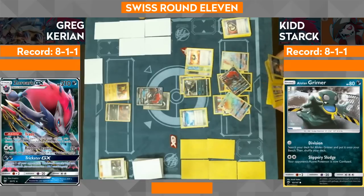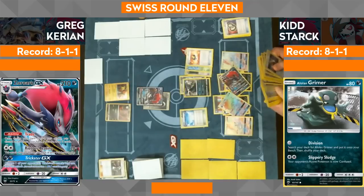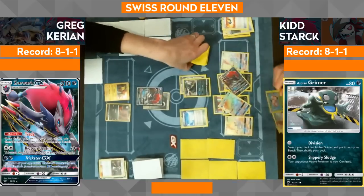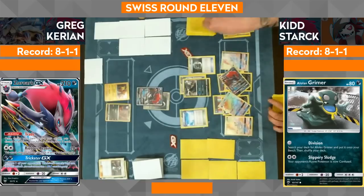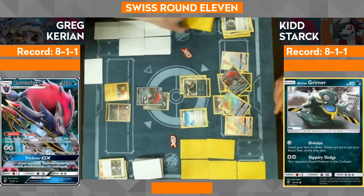A lot of players for whatever reason — preference or finances — prefer the normal rare Zoroark, which is up on the screen right now. I like the art on the GX's generally, but I must confess I just like the regular art GX's. Now we see another rainbow rare — from context, at least, we can tell this is going to be a Tapu Lele. Now, you'll notice Kid has tilted his Zoroark a little bit to the right from his perspective — about a 45-degree angle. Some players do that to show they've used their ability. That's not to be confused with status conditions. It's helpful and keeps track of things.